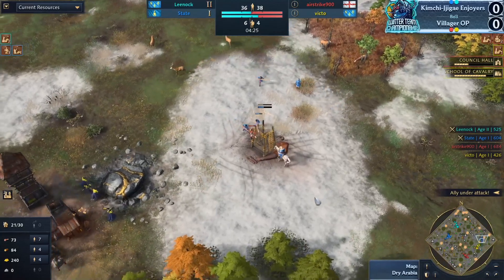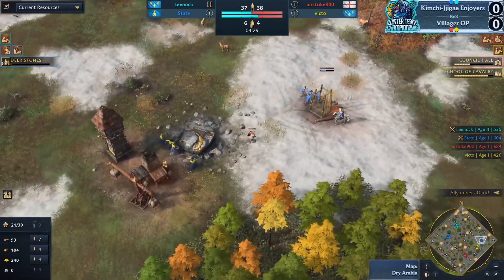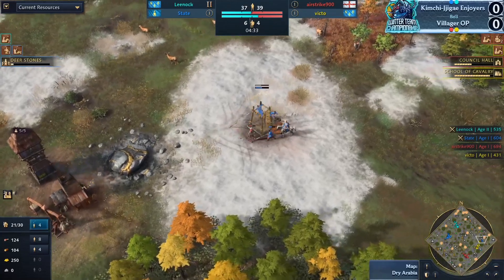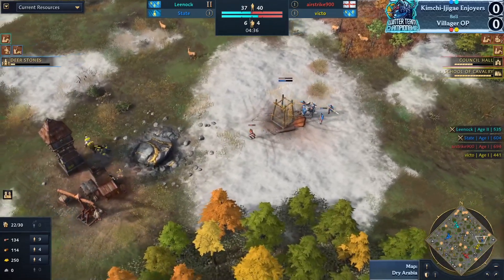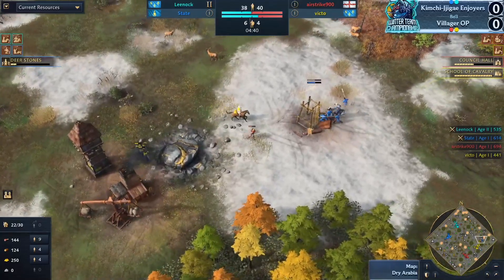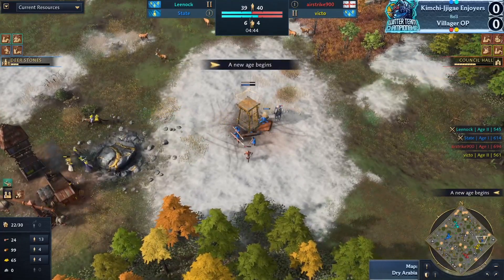The UI team is doing a spectacular job. Deer Stones are coming in for the Mongols as well. Trying to get this tower up — with three spearmen he should be able to take down the man-at-arms with some micro. Using the charge there nicely, just defending the villager and keeping it simple — he's doing a good job.